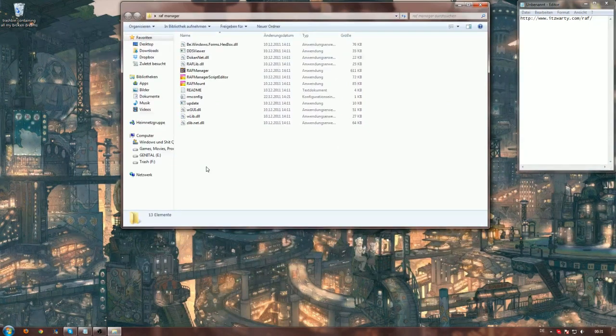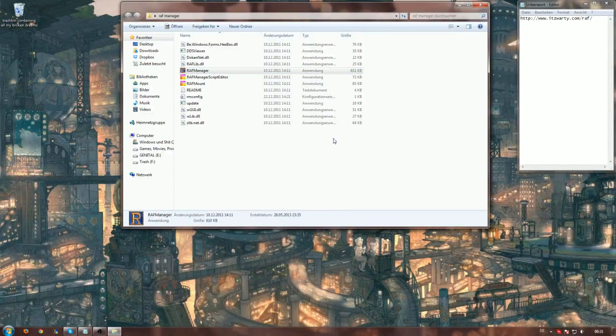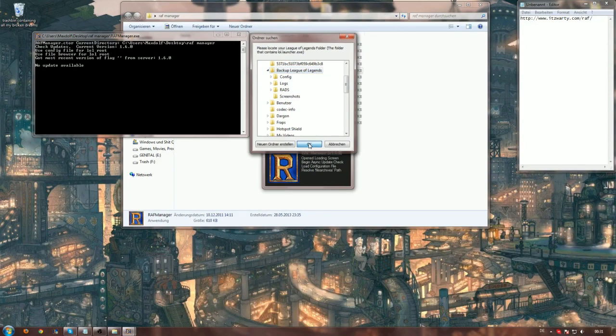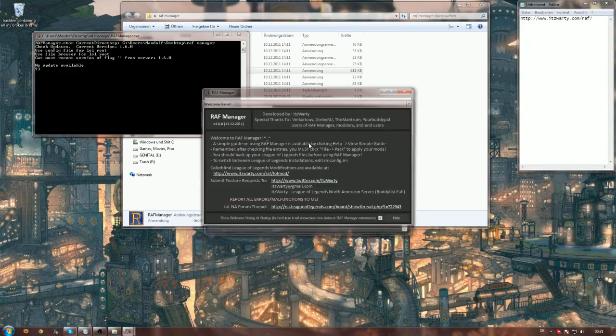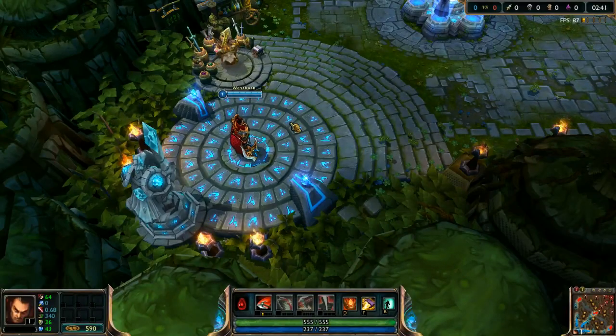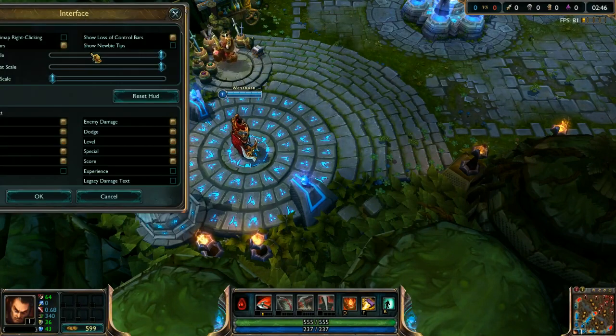You have to extract the files into a folder — it doesn't matter where it is, just all the files in one folder, and you will have these files here. You want to run everything as admin, just to make sure. We run the RAF Manager and we get asked to locate our League of Legends, so we will use the backup League of Legends. We just click on the main folder and click yes. It will load very quickly, and here it is — the RAF Manager is accessible. As I said, these are very basic changes, so most of you will already have done those, but let's just go over them.